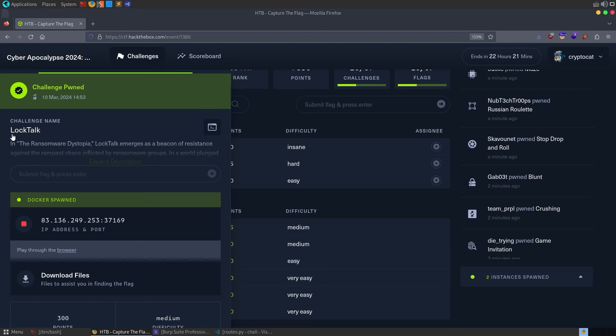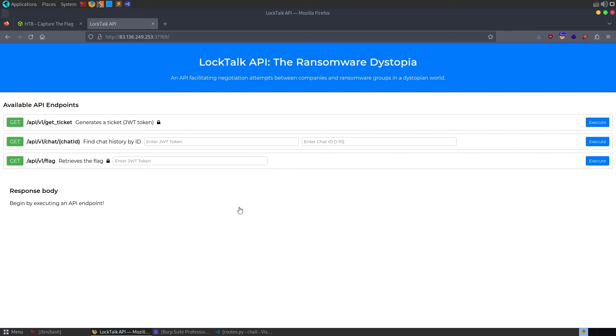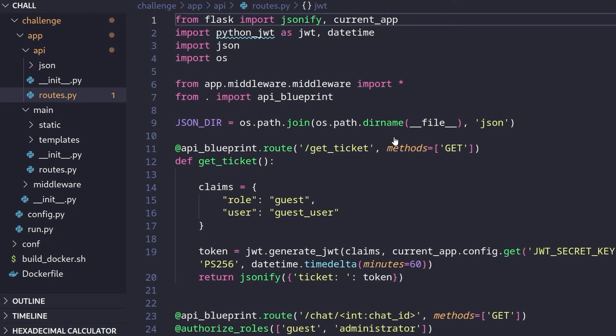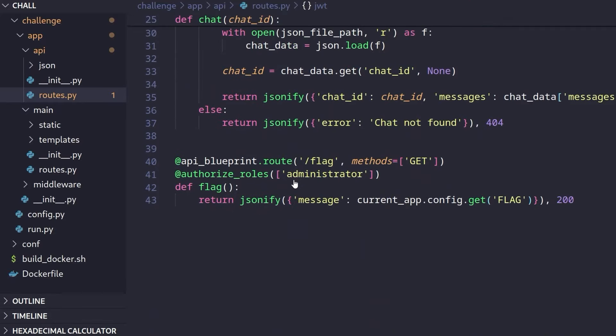The next challenge is called Lock Talk. I've already downloaded the source code and I recommend doing things locally with Docker when trying this for the first time. Going to the remote instance, we see three API endpoints: get_ticket which should generate a JWT but is forbidden by administrative rules; retrieve chat IDs which needs a JWT; and the flag endpoint which also needs a JWT. So we can't do anything without a JWT.